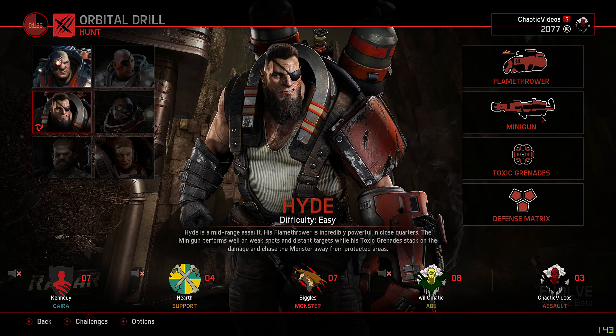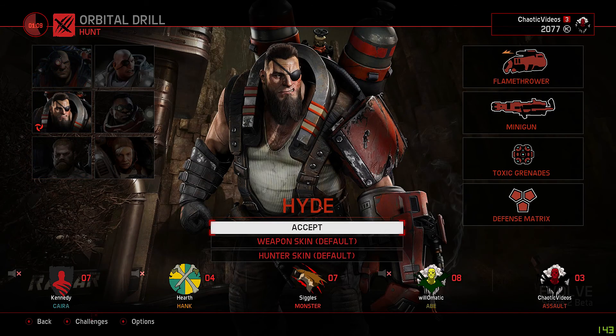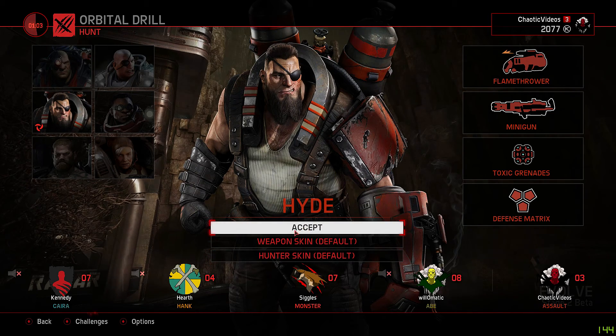Hyde's weapon loadout: his primary is a flamethrower, his secondary is a minigun, his third is a toxic grenade, and his fourth is Defense Matrix. Defense Matrix, as it states, provides you with an extra shield to help you out when you really need it. You can also change weapon skins and hunter skins here if you have any, though I do not.